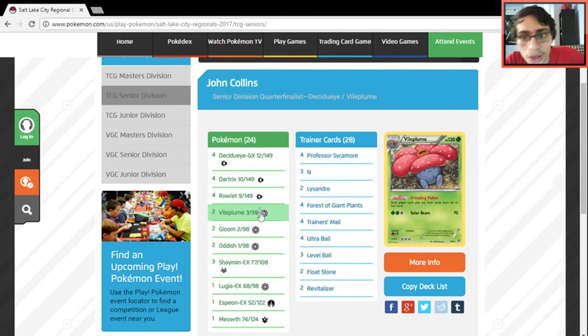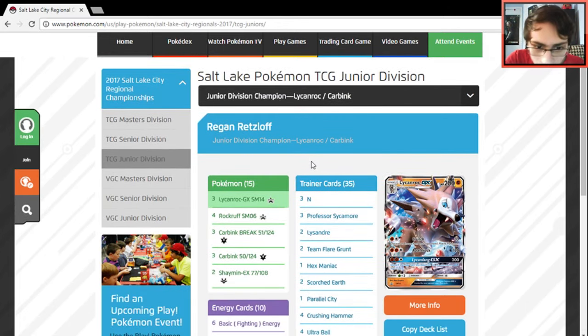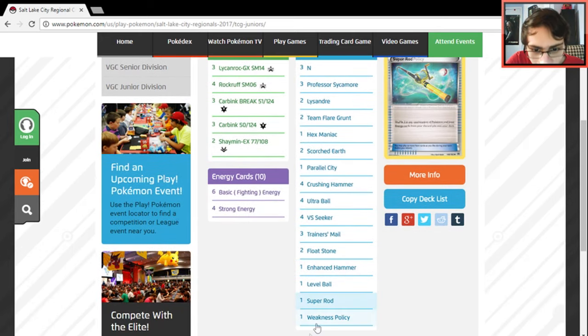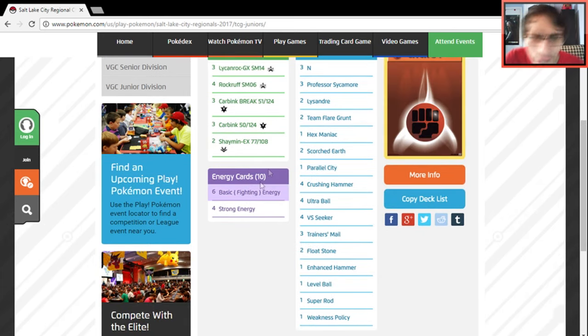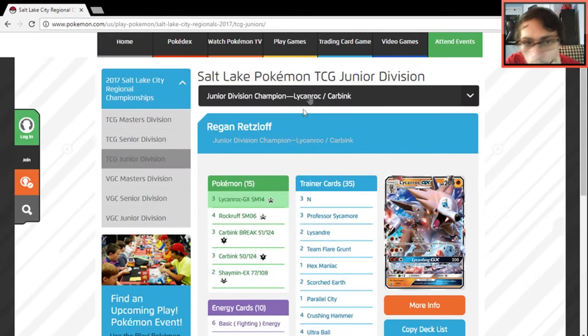Now let's check out the Juniors division — haven't looked at this either. Right off the bat: Lycanroc GX. Four Lycanroc GX, Rockruff, three Zygarde, six Fighting energy, four Strong Energy. He has Weakness Policy in here, probably because Lycanroc is weak to Grass and Decidueye just runs it over. There's a lot of Grass right now with Lurantis and Decidueye, so that's a smart tech. Pretty cool to see Lycanroc winning Juniors.